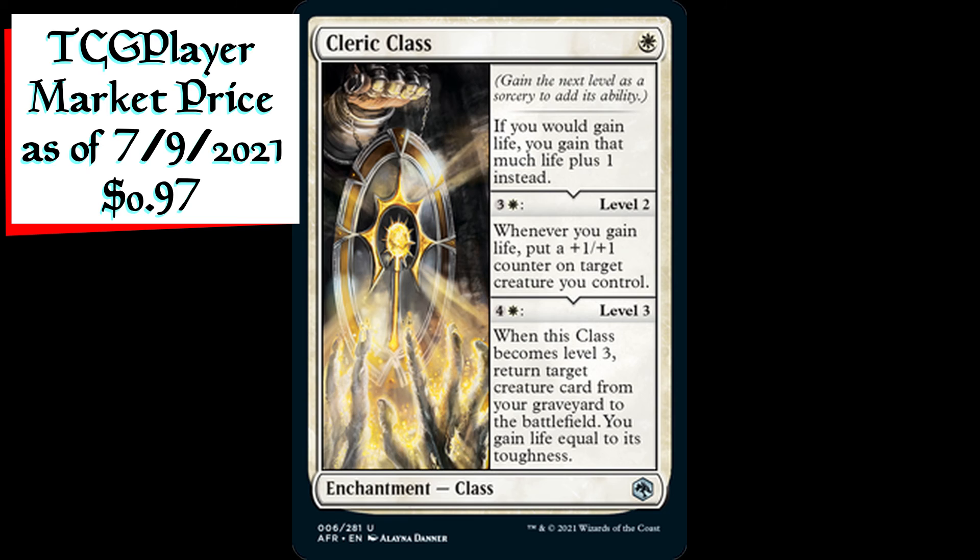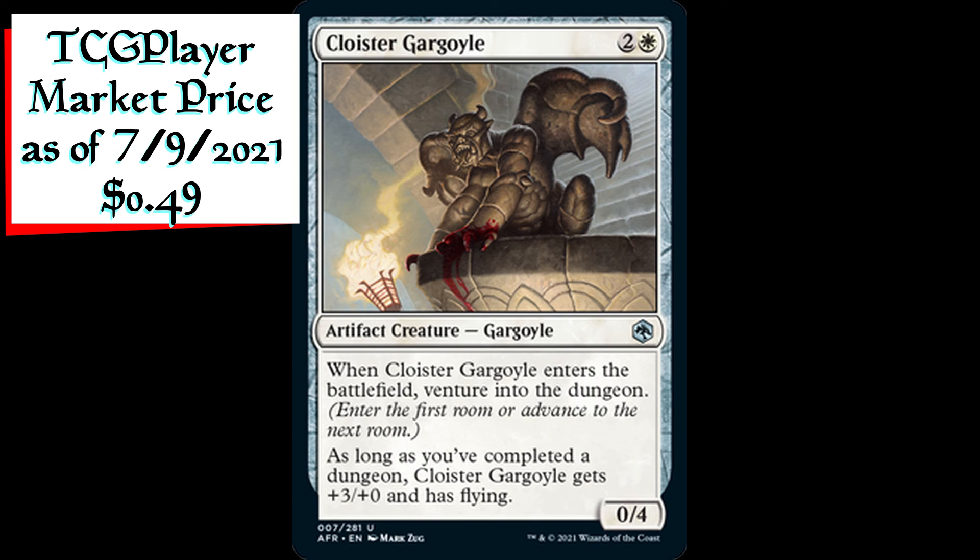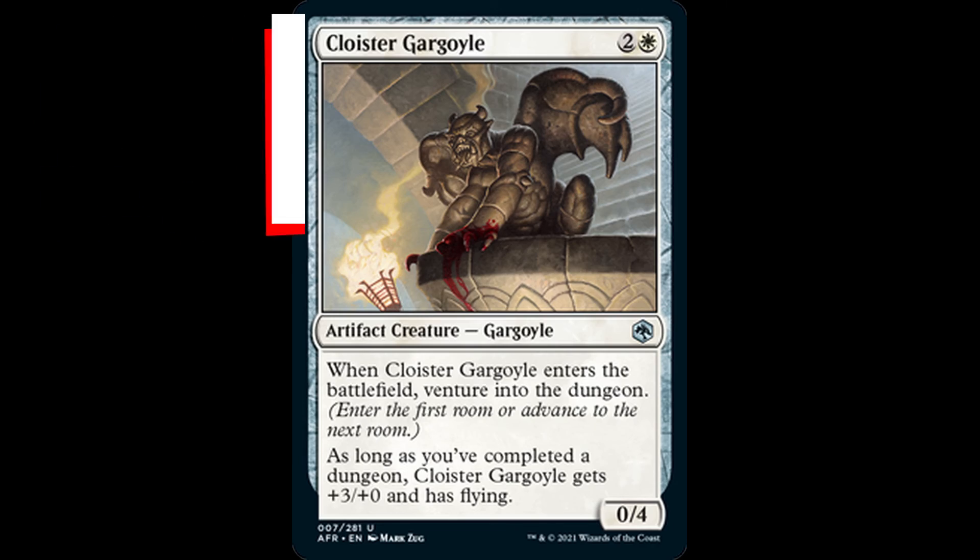Level three of Cleric Class costs four generic and one white, and when this class becomes level three, return target creature card from your graveyard to the battlefield — you gain life equal to its toughness. Cloyster Gargoyle is a 0/4 gargoyle artifact creature for two generic and one white mana. When it enters the battlefield, venture into the dungeon. As long as you've completed a dungeon, Cloyster Gargoyle gets plus three plus zero and has flying.